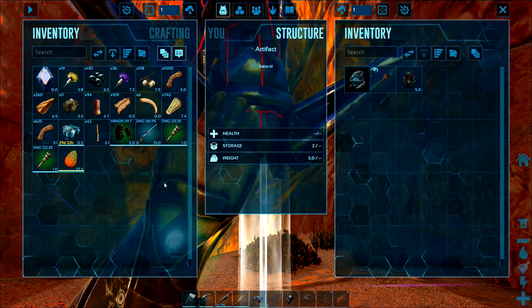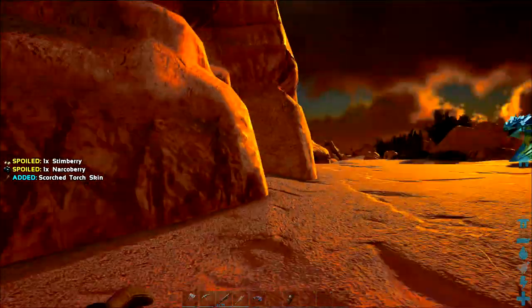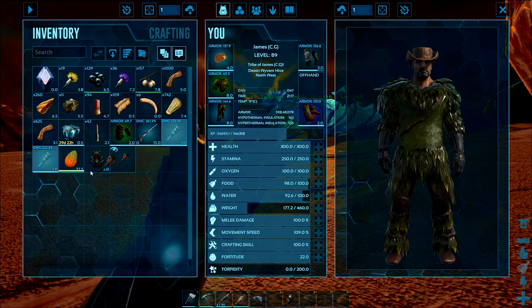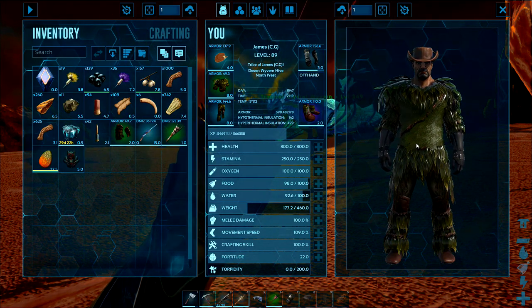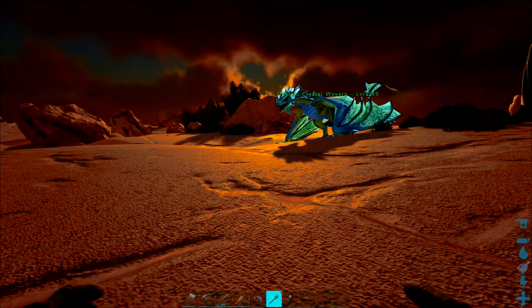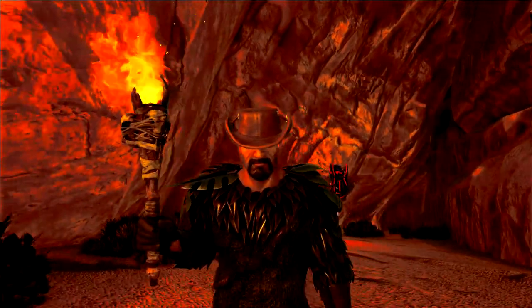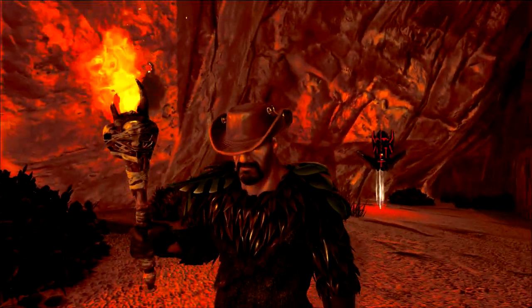We'll just grab ourselves one of these. I brought a torch with me as well so we can show you the skin just in case you don't know this one. Yeah, it's pretty cool — it's got some skulls on the outside. Again something unique. I like it. But that's the Artifact of the Crag.